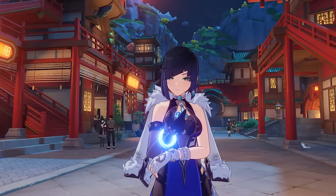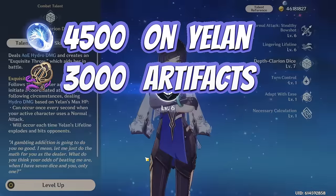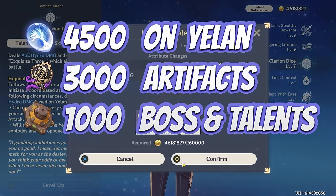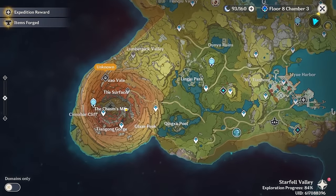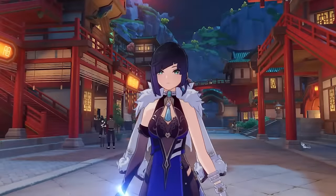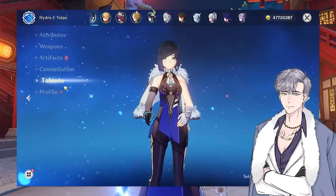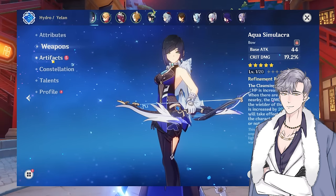In this video, I spent over 4,500 resin on Yelan, including 3,000 for artifacts, another 1,000 for her boss materials and talents, and finally 500 for her weapon ascension materials. And I did this without unlocking the bottom of the Chasm. What's up guys, it's InVein here, and this time I'm back with a Yelan level up, artifact farming, and character showcase mega video.